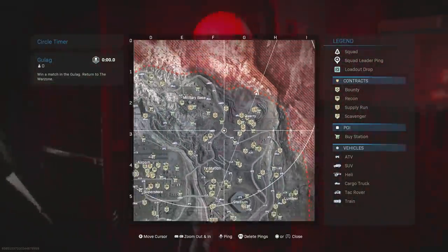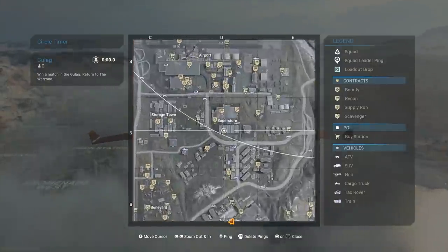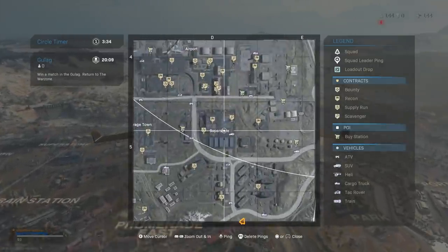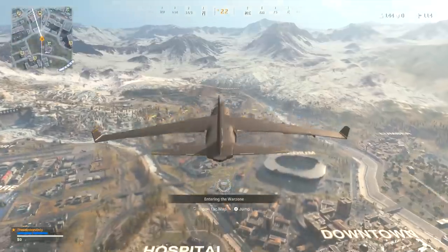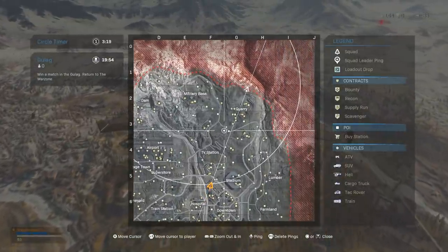Interesting circle. It's looking like a quarry drop here. I don't think there's any reason for us to go anywhere else. I did want to actually go to Superstore at some point in this video since it is a Superstore-themed bundle, but I just don't think that's a good idea. There's no good spots around Superstore. The airport area is just not for me. I hate getting circles here.